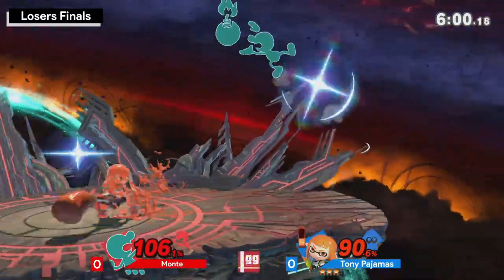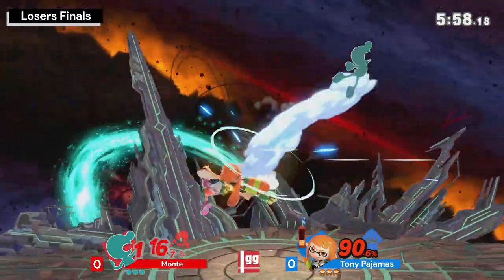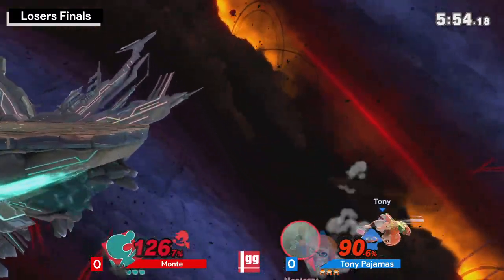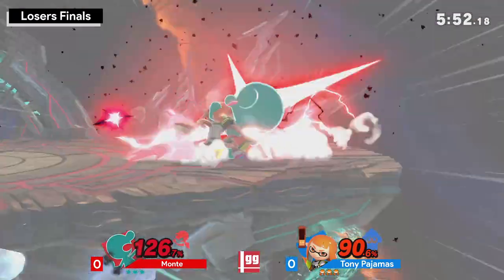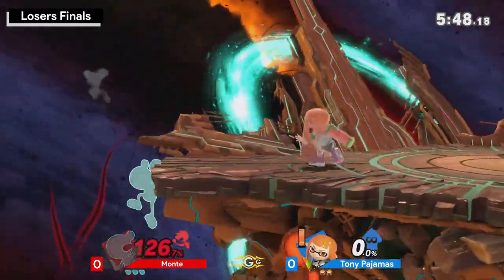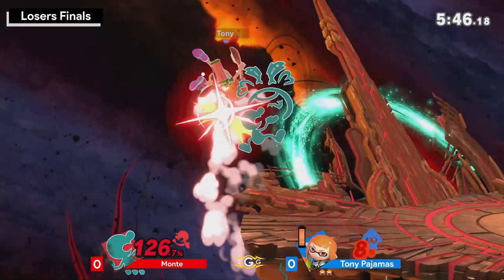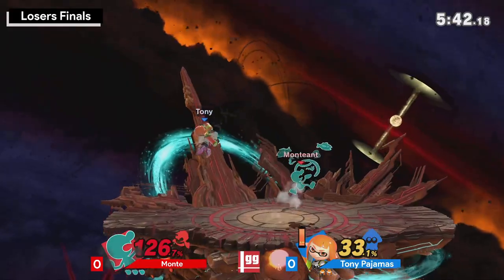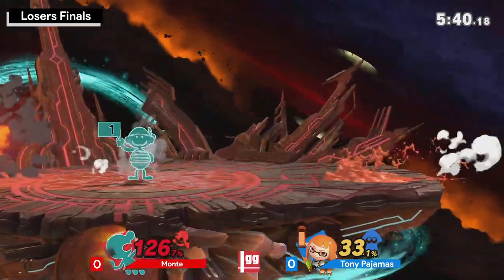Tony also trying to see if he can get that up smash out of shield. Great parry on that — very risky to go for a parry in that spot. The roll gets caught. Monky has been so good at just catching his opponent's getup options at the ledge. He's been calling out the roll, he's been calling out neutral getup — it's been doing wonders against his opponents.